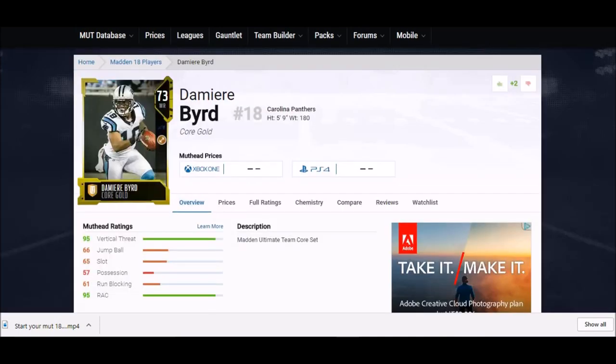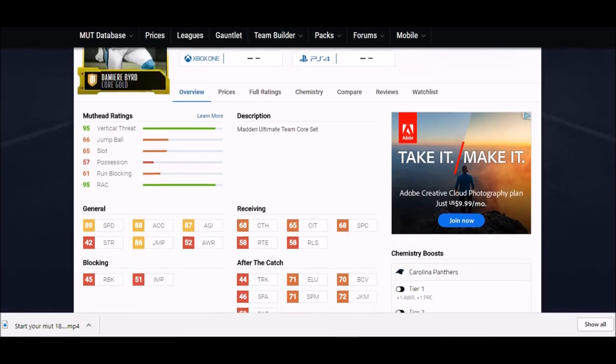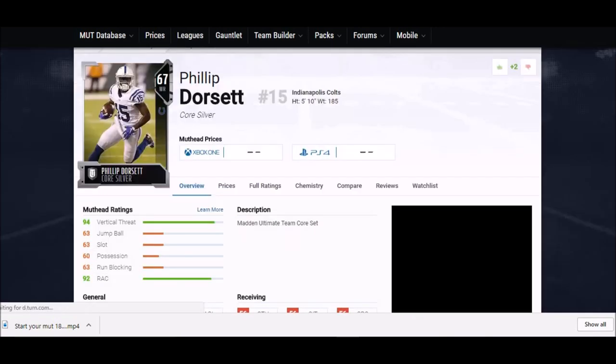Next we got Damiere Byrd. Not a lot of people know who he is — he just caught a touchdown bomb in a preseason game. He's not too tall, but his catching stats are pretty good. 89 speed, 88 acceleration, 87 agility, and 86 jump despite being short. This guy is a complete athlete.